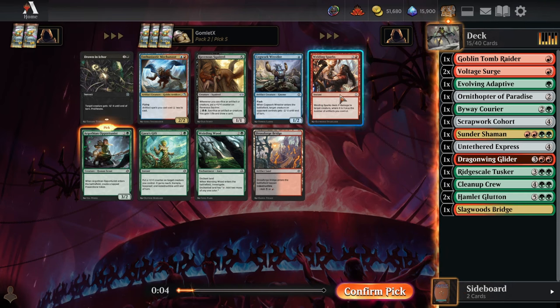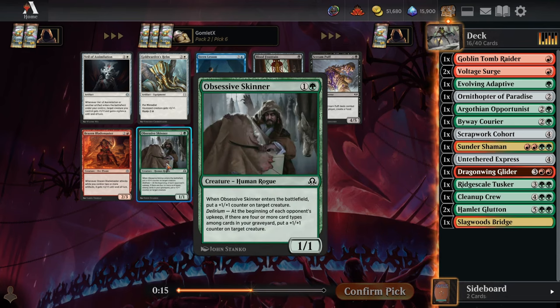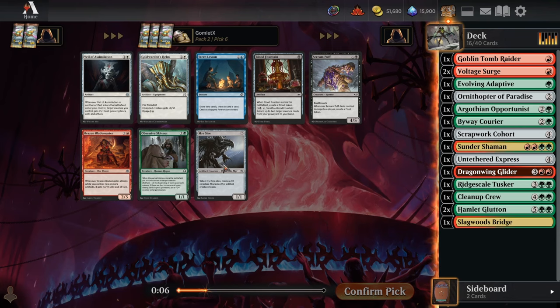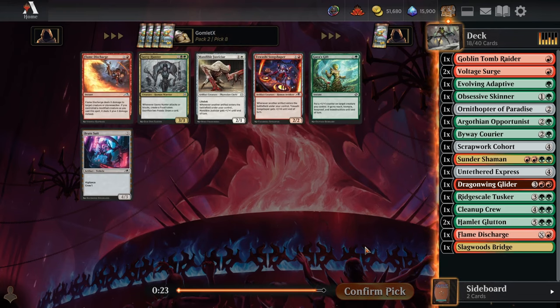It's kind of reverse world — we take removal later after the decent plays. When you first learn to draft, you hear: take bombs, then removal, then everything else. But with double Voltage Surge already going late with nothing else in the pack, we'll see if it comes back around. Now we take a two-mana blocker — Obsessive Skinner — or the Mere Sire that dies and replaces itself as great bargain fodder for Hamlet Glutton. We end up taking the removal — Flame Discharge — given our modified creatures.